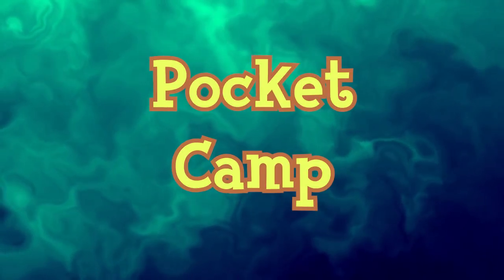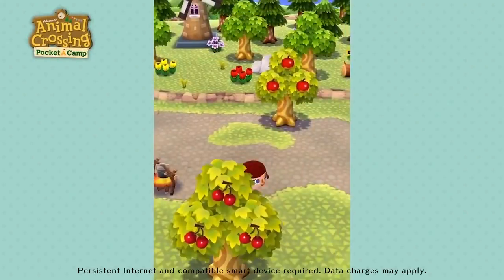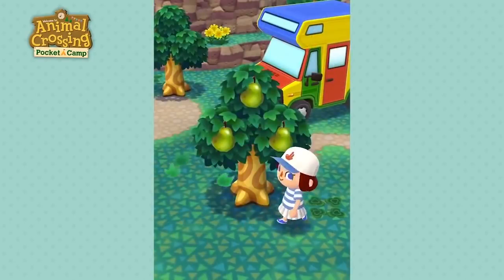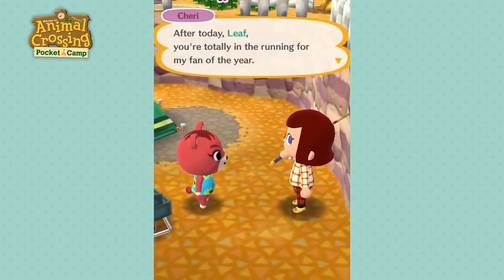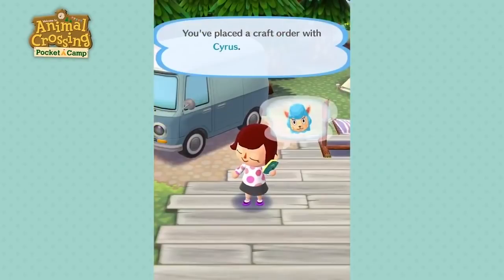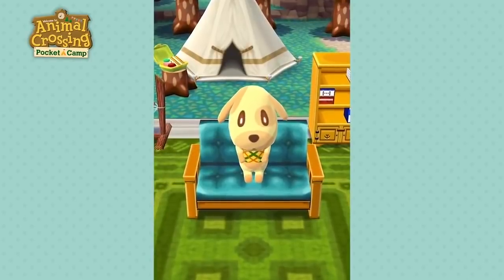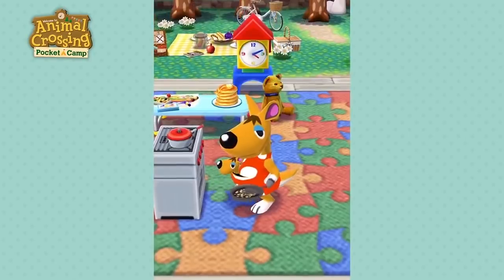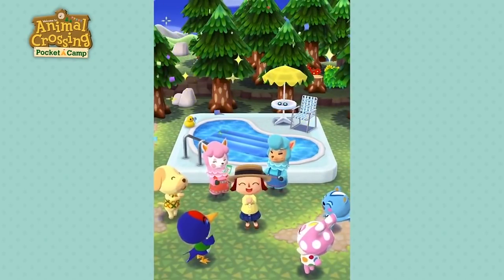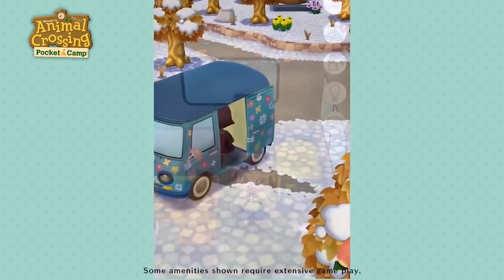Animal Crossing Pocket Camp is a free-to-start mobile application released on Android and iOS on October 25, 2017 in Australia, and in 40 other territories on November 22, 2017. Its visuals, graphics, AI, and sound effects are derived from New Leaf, while dropped item icons and models come from City Folk. Personally, I found the gameplay a bit shallow. The use of leaf tickets causes controversy because you need a lot of them to get the cool items, and they continue to roll out content for Pocket Camp rather than New Horizons.